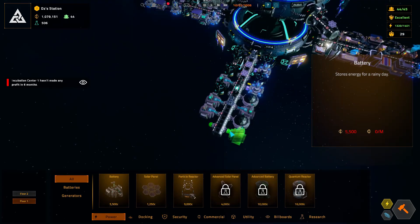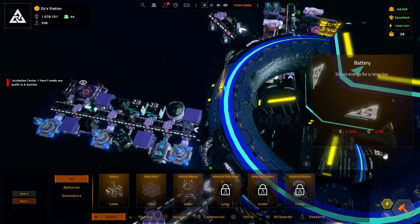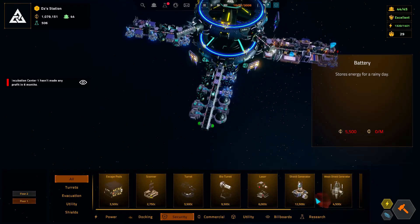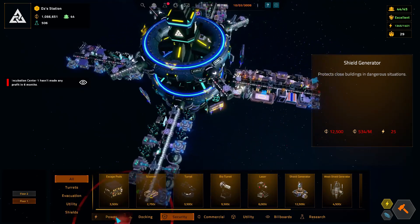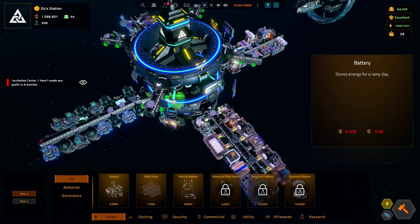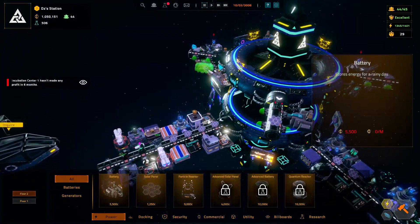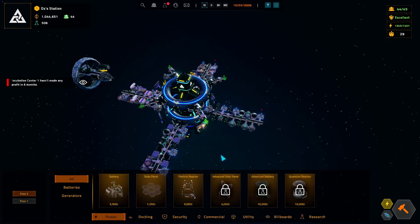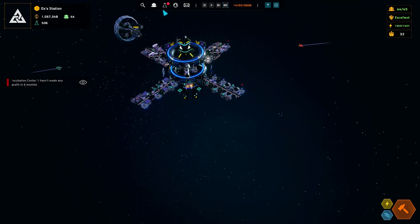We'll come back to power and add another battery over there. I'm not sure whether to do another battery or another shield — let's do one more shield so all of this is kind of shielded. Come up here on the second floor, select that guy, and I'm going to do a battery there, a battery there, a battery there — four batteries up top just to start with. Excellent, excellent, excellent.